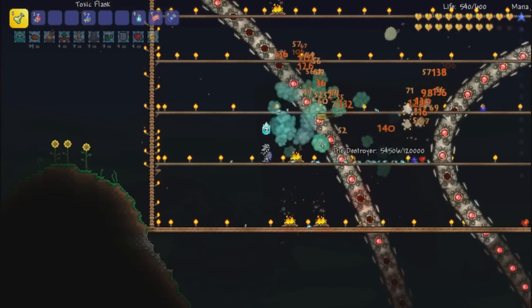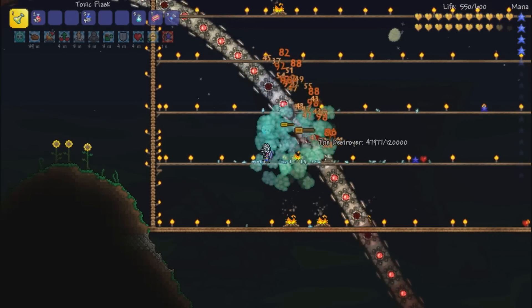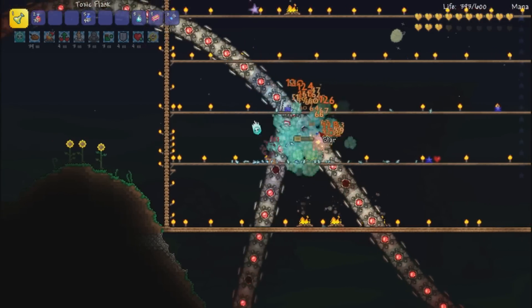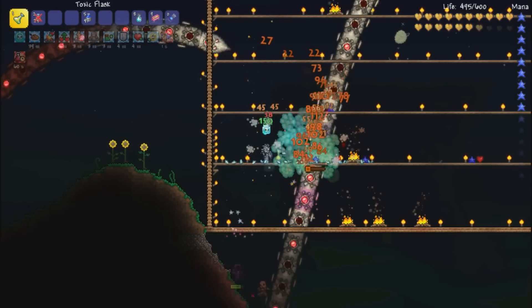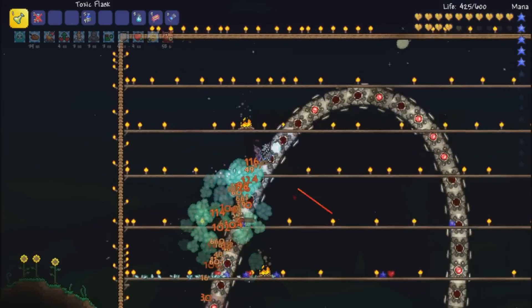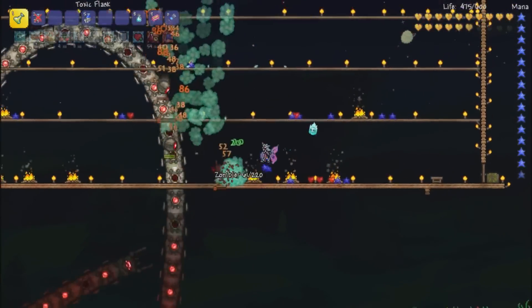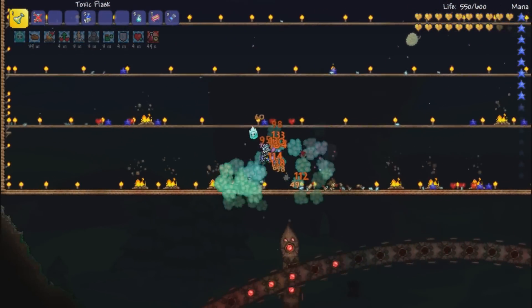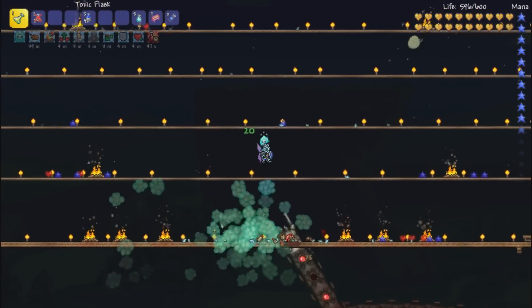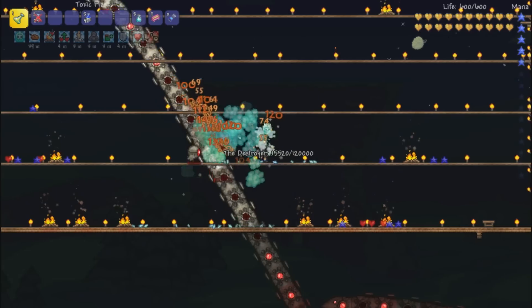I do have the titanium headgear on for magic. This emits a cloud of smoke — 163 damage right there, not the best. Let's take a health pot. Let's fly around because our guy's going to come up at us. This Toxic Flask is also doing a great job of killing off the little orbs that the Destroyer emits, which is pretty awesome.